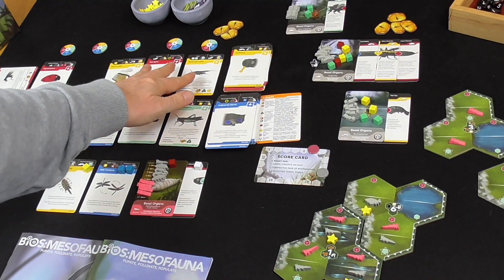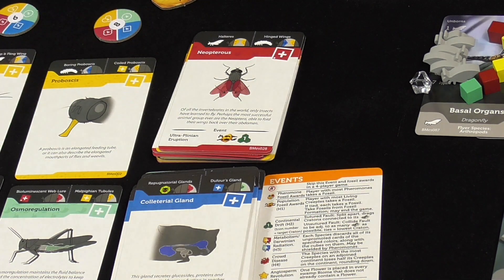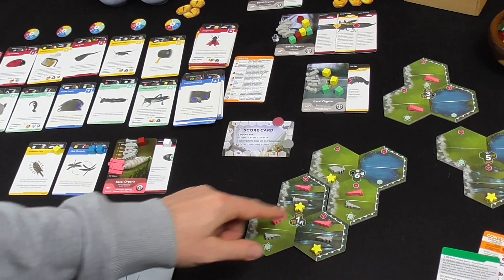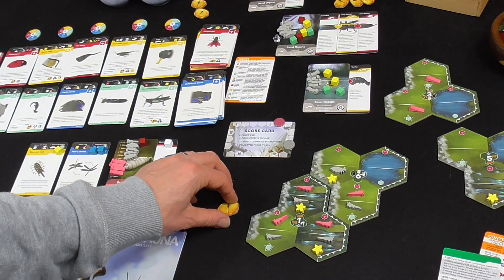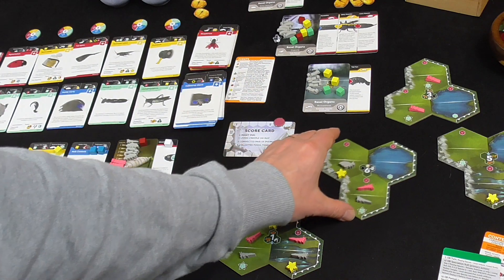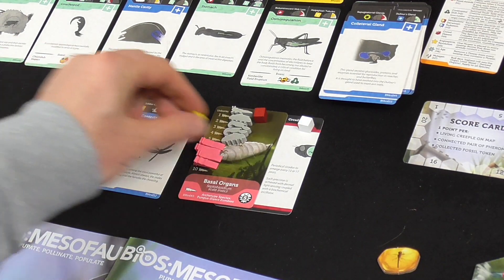Back to me — we'll check for events. There is an event: the ultra-Plinian eruption. The fossil goes to the player with the most living creepers — one, two, three, four, five, six versus five — so I get this fossil. Then Craton number one, which is joined here, is coming apart. We've got a very disjointed world now — four separate continents.